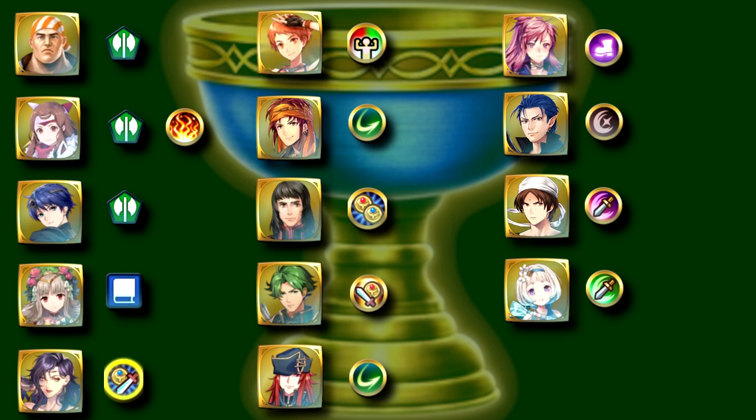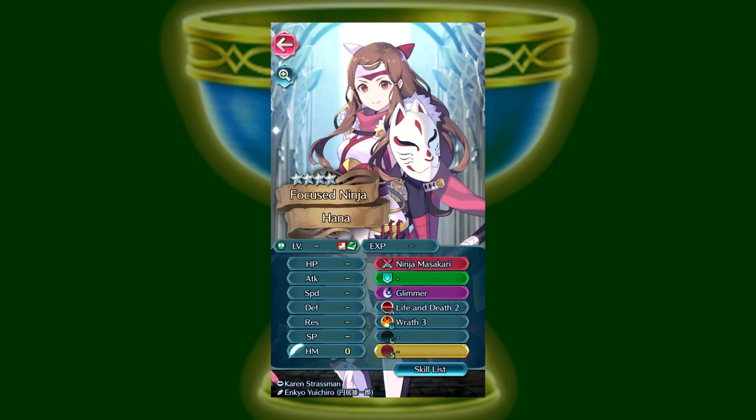Out of all the units on this list, the one with the best total value is easily Ninja Hana. She has one of the best axes in the game with Ninja Massacari, Wrath at 4 stars, and Life and Death, which, while not the most uncommon skill line in existence, is still great fodder.